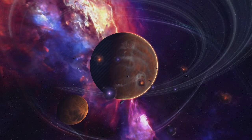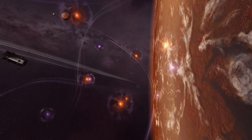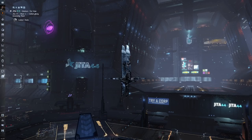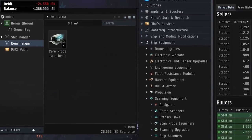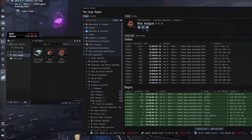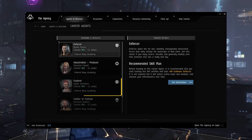Odd gravimetric readings have been discovered throughout New Eden, and you need to find the source by scanning down these mysterious cosmic signatures. Fit your ship with a CoreScan probe launcher, eight CoreScan probes, plus data and relic analyzers. These can be bought from regional markets or earned by completing quests for the Explorer Career Agent.